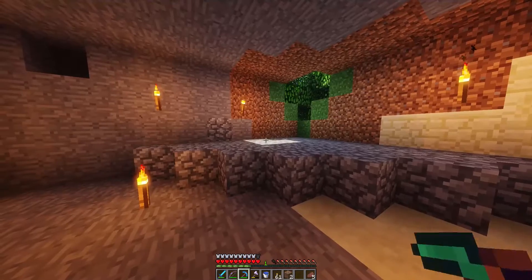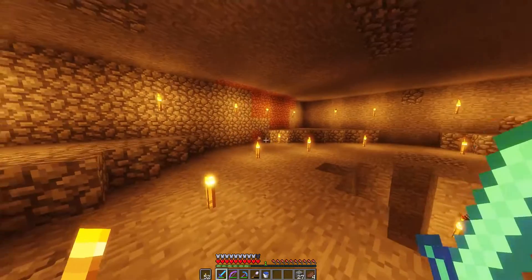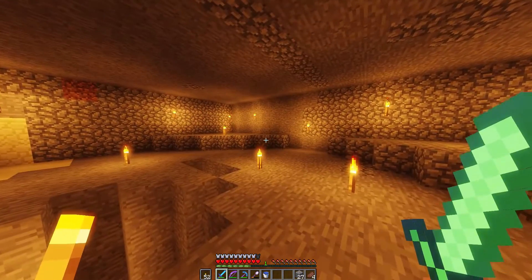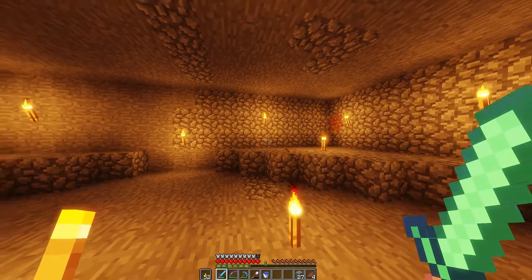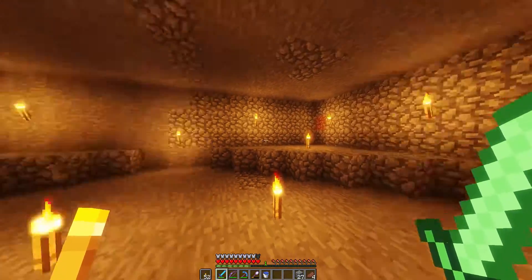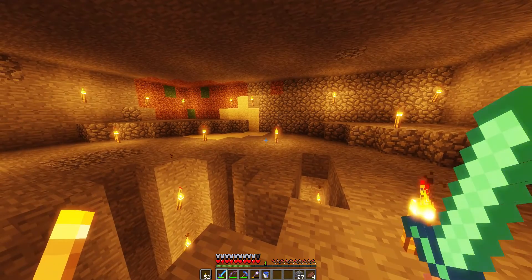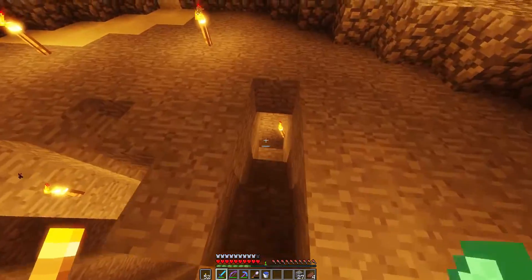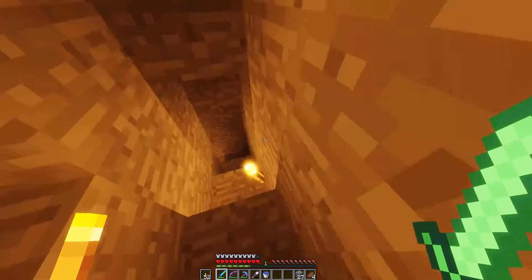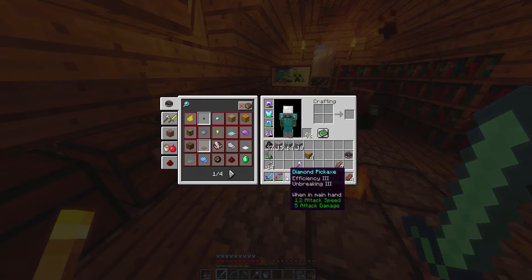I'm going to hollow out this little area here first and I'll get back to you guys later. Just finished the entire hollowing out of the area, and now what we're going to do is set up a little redstone wiring system in the back so that it'll activate all of the dispensers at the exact same time. Instead of a lever we're going to try a hopper timer, so I have to make the materials for that.